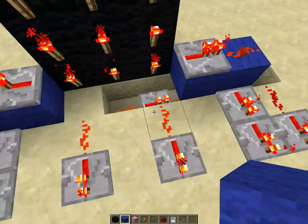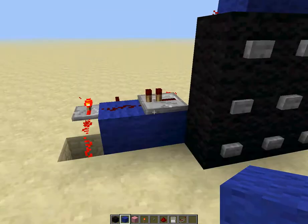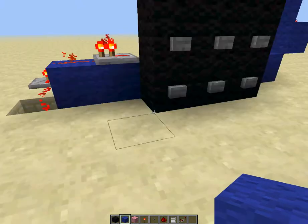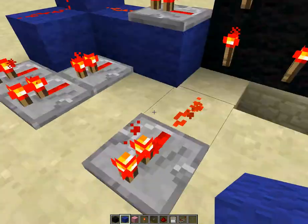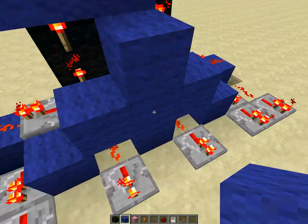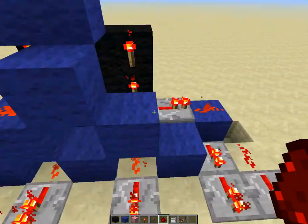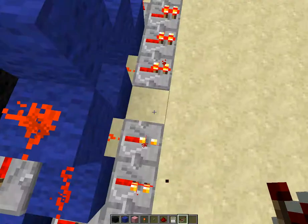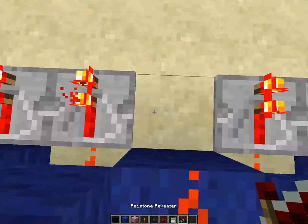Place these two on each side — one, two, three — right there. Redstone repeater right there. Connect it so it goes to that repeater, and all you're gonna do is put repeaters on these.